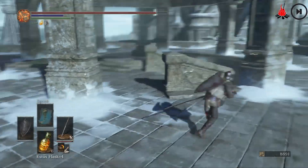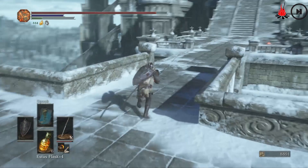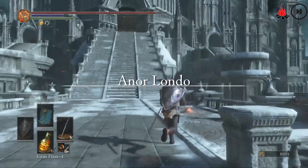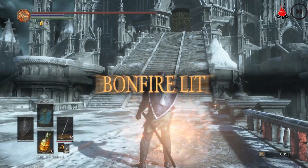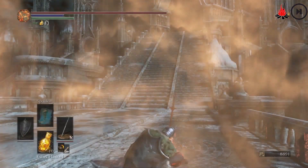Before you spin this big pillar up, there is another covenant with a hidden walkway that you can access, so make sure you search for that. We're in Anor Londo — how fun. Rest at this bonfire and refill my Estus Flask.